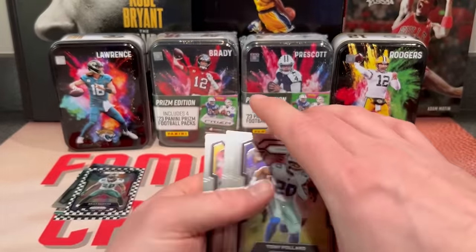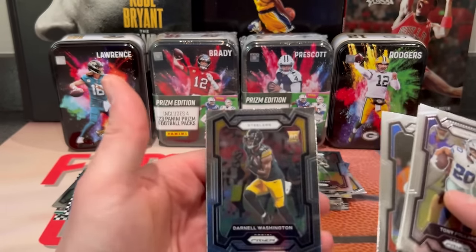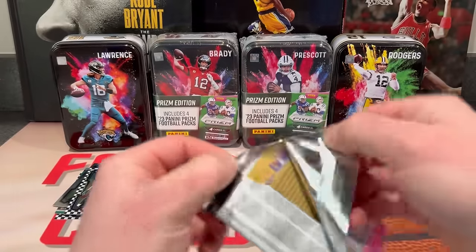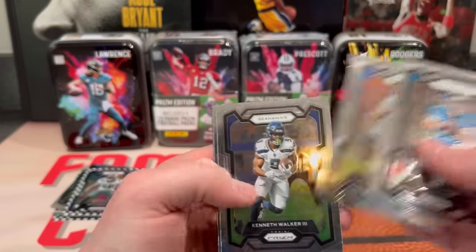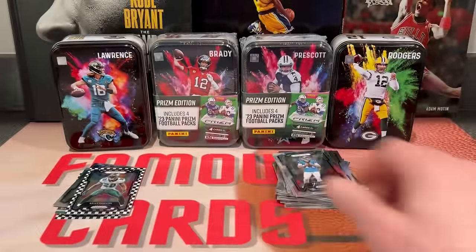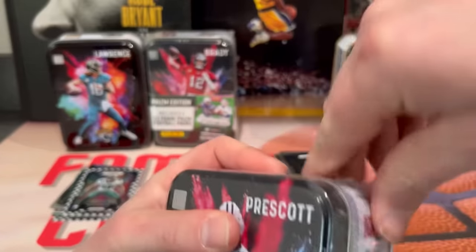Third pack — more base. Darnell Washington on the back. Last pack, another all base — Dalton, Josh Reynolds, Kenneth Walker, Michael Thomas. Now we'll get into the Prescott box.